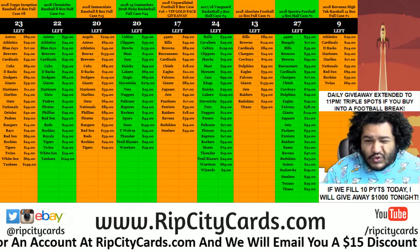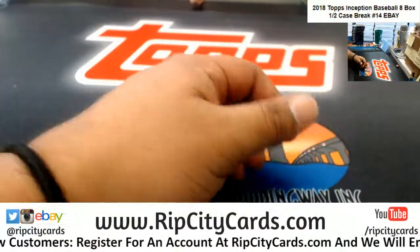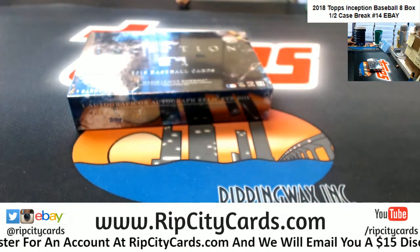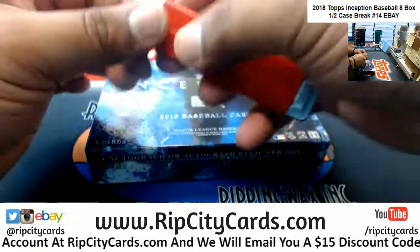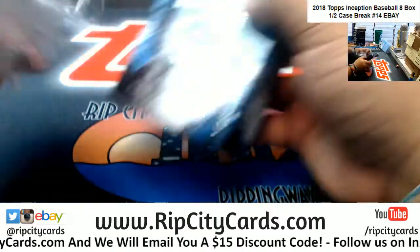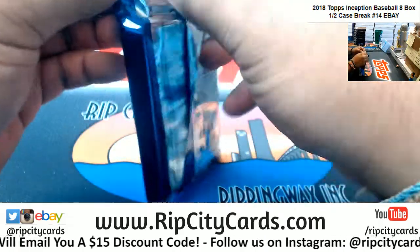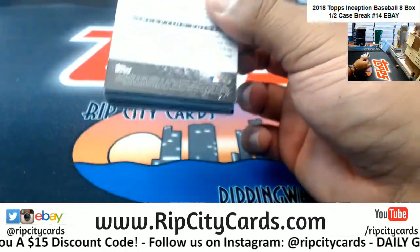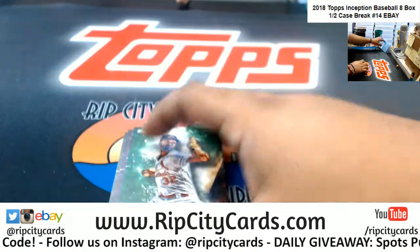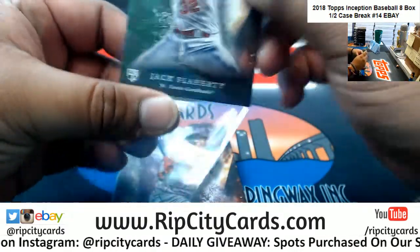Time to do 2018 Inception Baseball — a box break, case number 14, there it is on your screen. Let's do what we do. Good luck everybody. We got a full case of this in the store at ripcitycards.com. Check us out. Let's see what we got here. Good luck y'all — got Flaherty of the Cardinals, green.